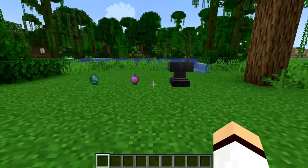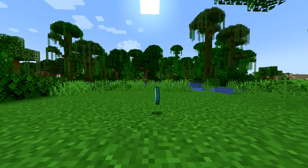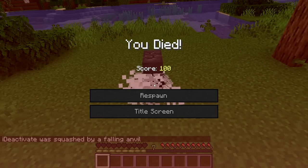Falling anvils in Minecraft are able to destroy items if it lands on them. So just to annoy you guys, here are some diamonds being destroyed by an anvil. I'm sorry guys, I was only joking — I just wanted to do a funny clip. Please don't click off.